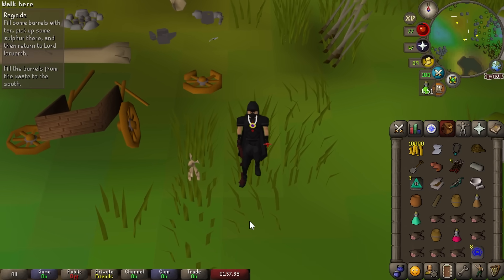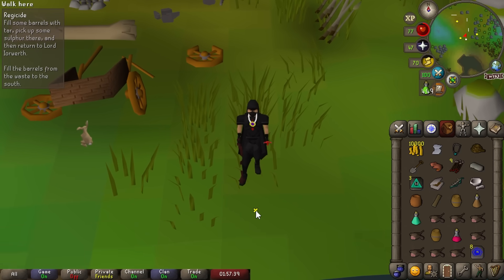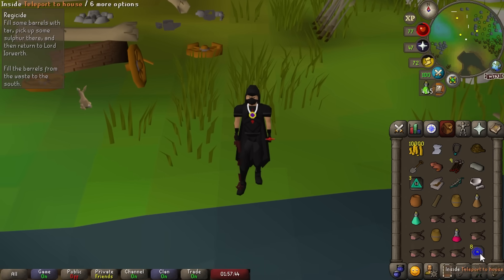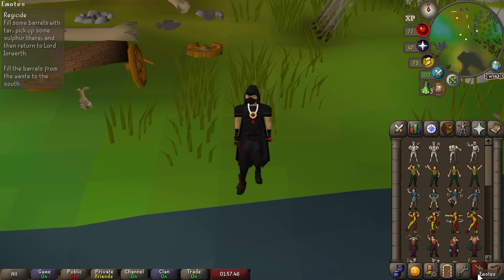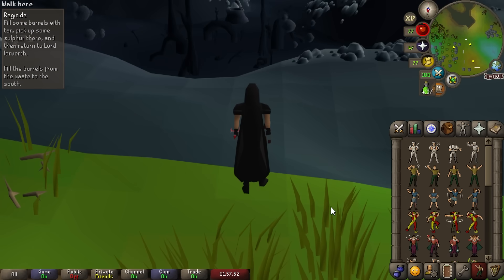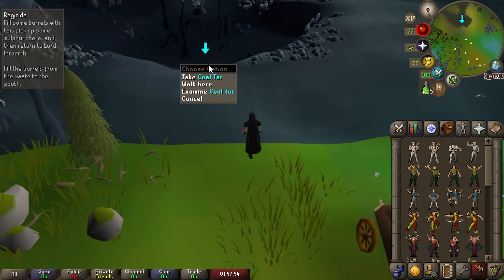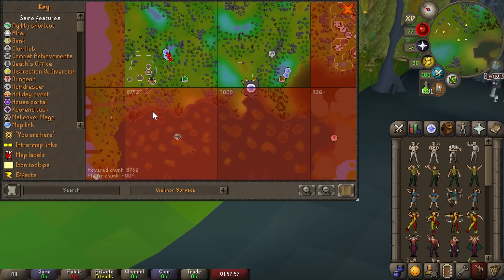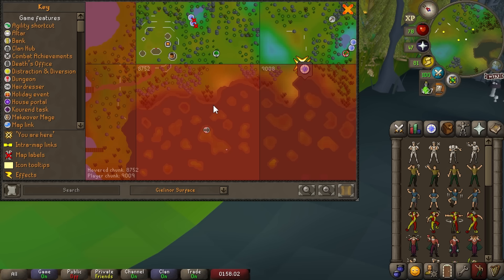I knew something like this was going to happen. I forgot about this section of the quest — we need to get coal tar, and there are two locations to get it from, but both are in chunks we don't have unlocked. That means we have to teleport out, make some money, and go all the way back through the Underground Pass again. There's no way to teleport back to Tirannwn until you've done Regicide, so there's nothing for it — we'll have to come back later.